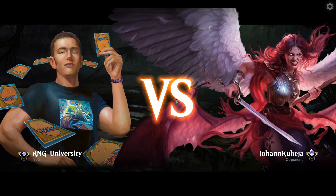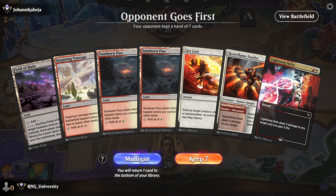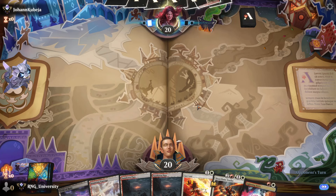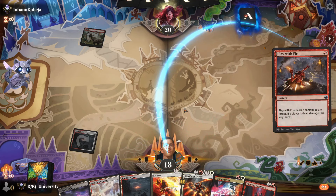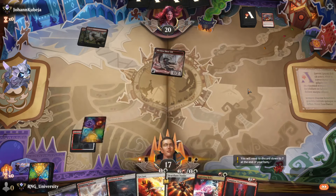Our opponent is Johan Kubeja. Opponent goes first — not good. No board wipe, also not good, but I do have interaction, so I'll live with this. Our opponent is the roping kind. They're roping turn one — not the mulligan. Mountain — what a surprise. There's a tap land. Play with Fire — there it is. Yeah, we're going second, so this is already rough. Now they have the advantage literally every turn.